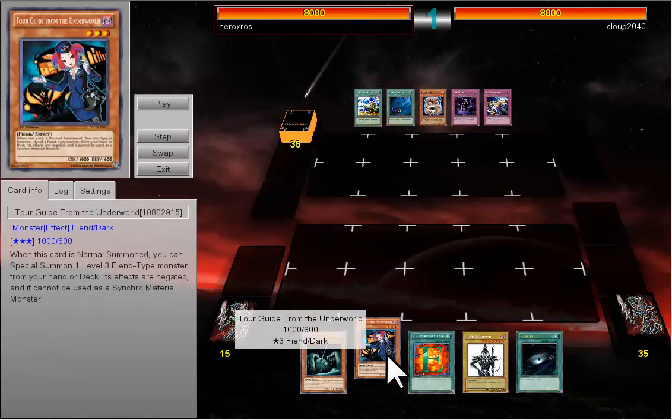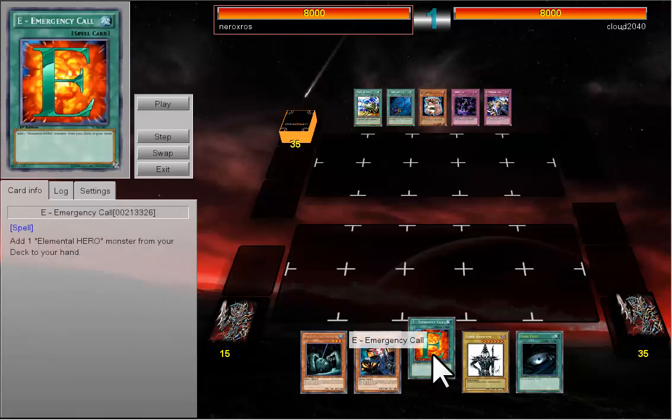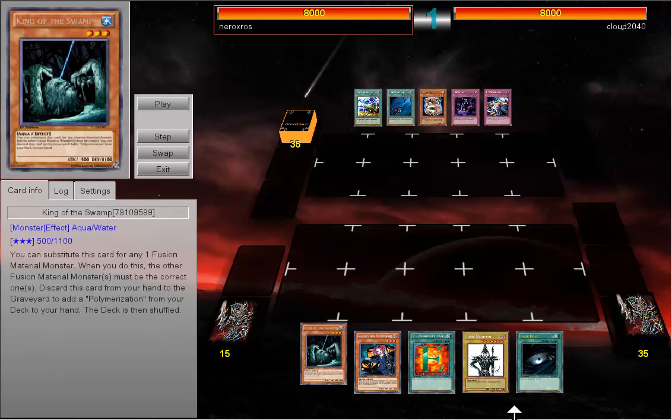Here we see my starting hand — a really good hand. I can go Swamp, a Tour Guide, Ecol, Dark Magician, and a Dark Hall, and that's a perfect hand here.